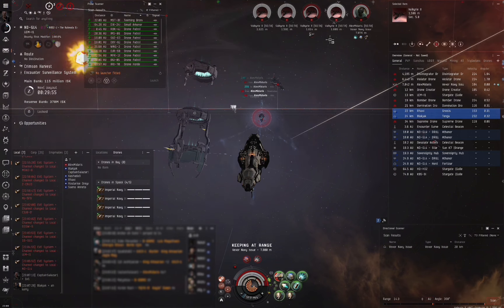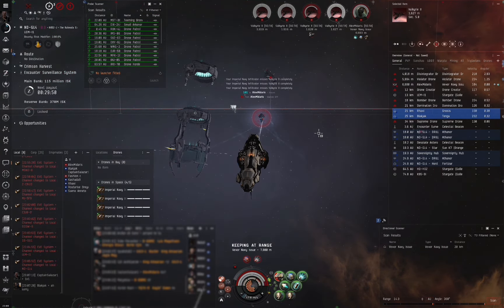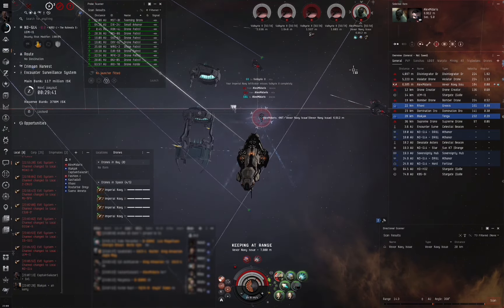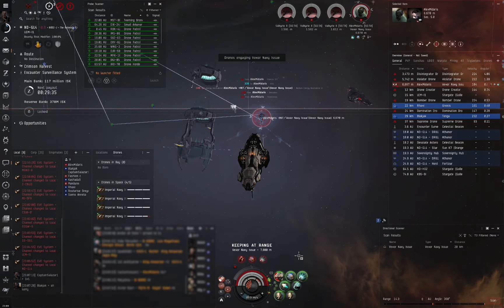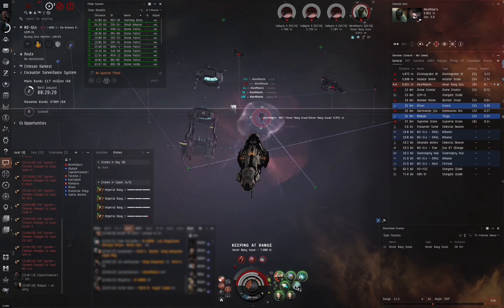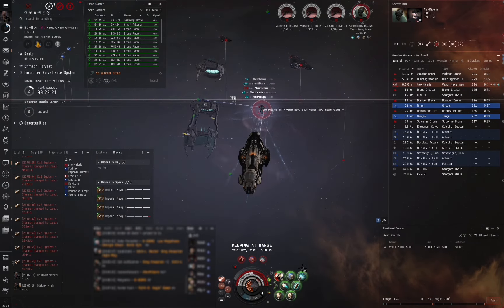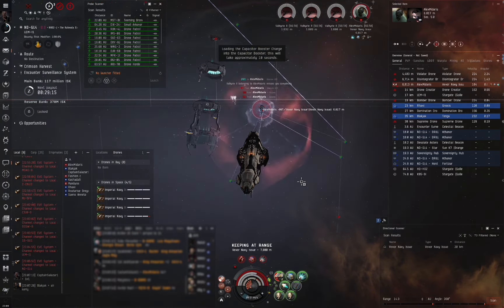Once he switches to null I will start taking more damage. You can see here that the damage is steadily ramping up, which means he has most likely switched into null. You can also see that he's put a neut on me, trying to cap me out even further. This is not helped by the fact that I still have the afterburner running and that's draining my cap. The extra strain on the cap will soon come into play as I won't be able to constantly run my reps.